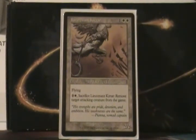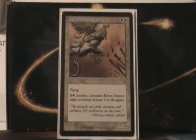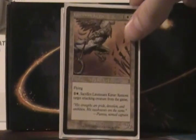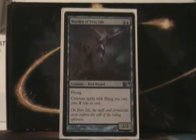We move on to Lieutenant Kirktar — the awesomest, coolest bird. He's 3 mana, 2/2 Flying, and you can remove a target attacking creature from the game if you sacrifice him. Like I said, no real premium removal or anything, so these birds are our prime defenses. If we don't get these birds into play, we'll probably lose to something we can't destroy. These birds are the heart and soul of the deck — they do a lot of work.